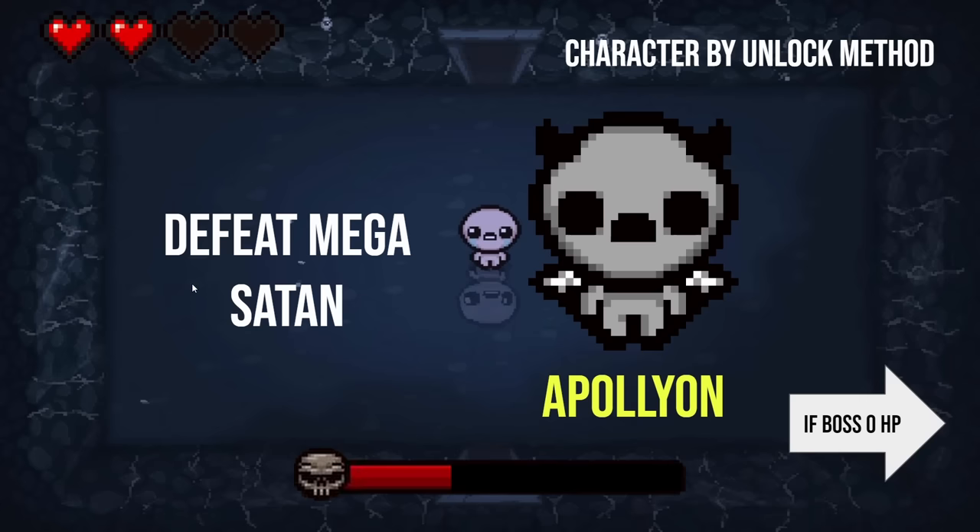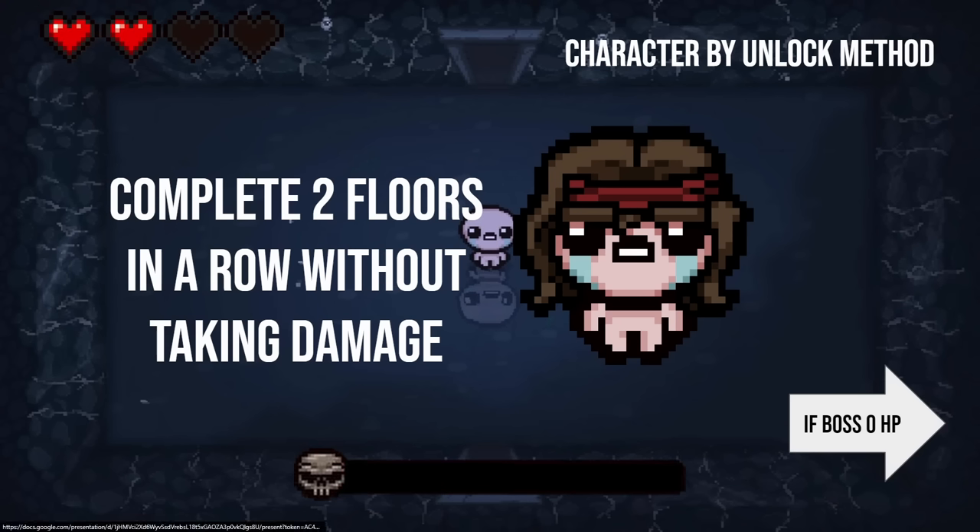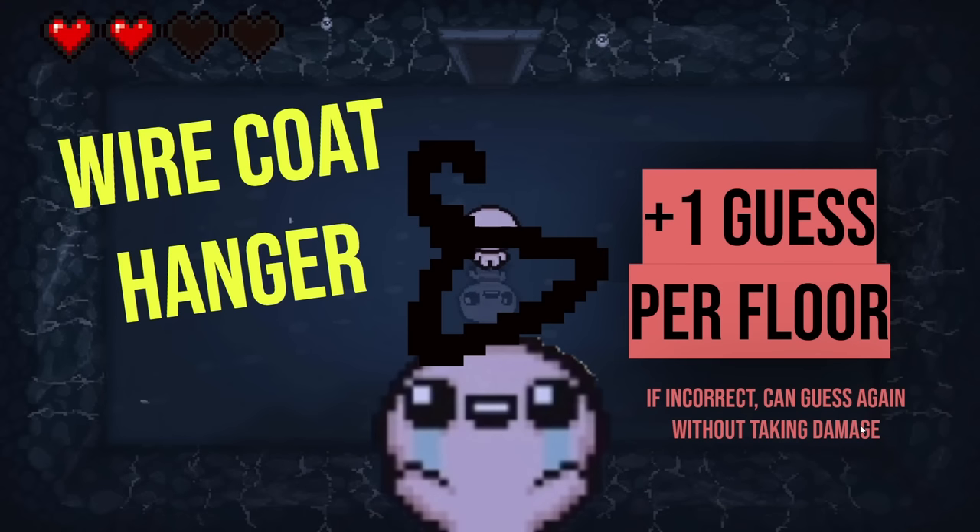Next one up here, I hope you get this one for your own sake. I'm gonna go with Tim again. I didn't know this one to be honest. Yeah, you beat the boss! Proud of you. Zero HP. And as your reward you got the Wire Coat Hanger — congratulations. So now for the next floor you get one additional guess. Treat it like a charged active item where you have one charge per floor.